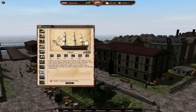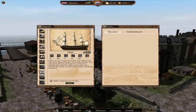Let's just take a frigate — I'll open my docks and order one of the frigates to be built. Right now I can see them here in the docks; they are going to be built in nine months' time.